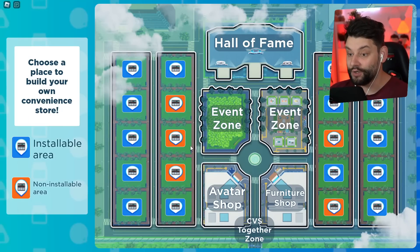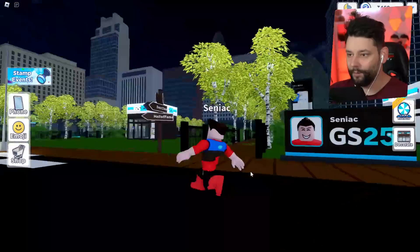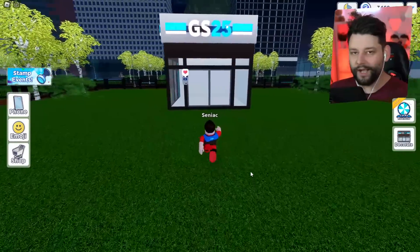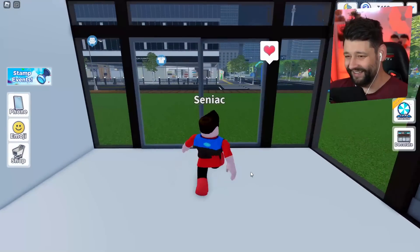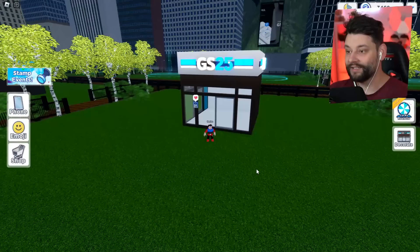We have installable and non-installable areas with a couple of different variations. I'm going to go somewhere over here and teleport to it. It is currently night time — and this is my store! It looks pretty weak and simple, but don't worry, we're going to make it big and beautiful. You walk in and this is all I've got. It is really weak right now, but I've got to make this the best convenience store you've ever seen.